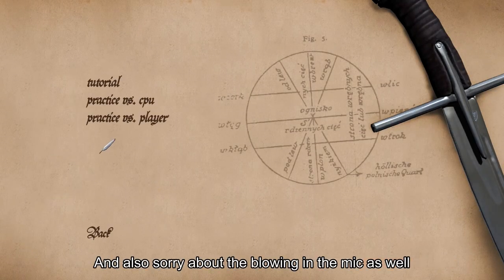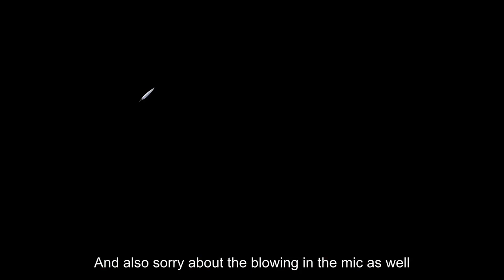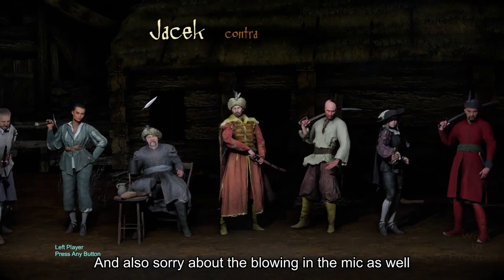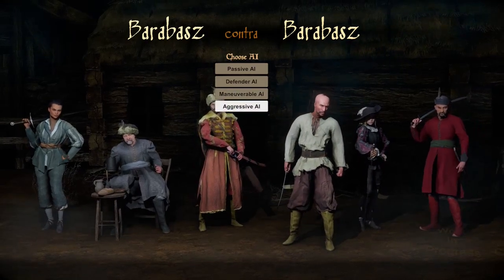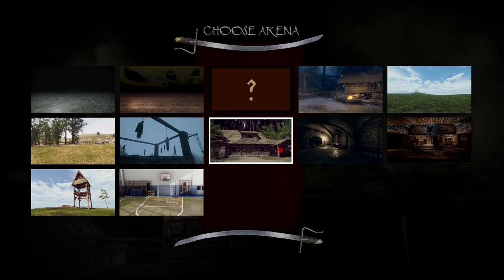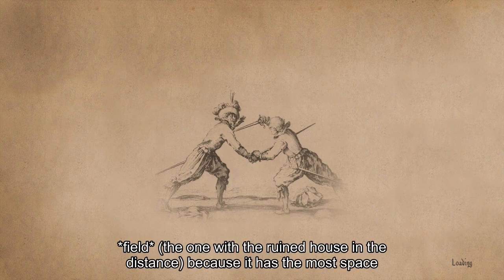Here's my preferred way to practice with most Hellish Corp characters and Barabbas. Go into training mode, practice versus CPU. Pick Barabbas, and for the AI, Barabbas as well. Any map works, but preferably this one or the Grasslands one. The Grasslands one works too, but this one has the best performance, so I picked this one.